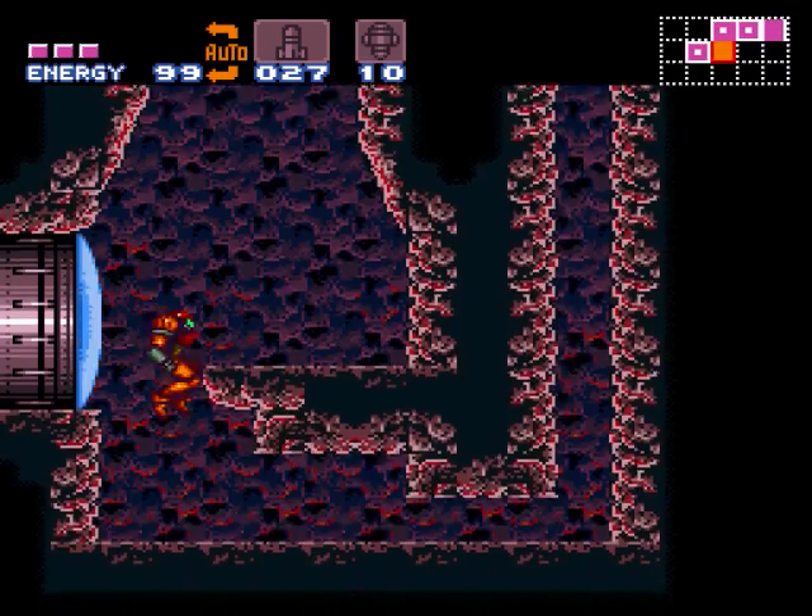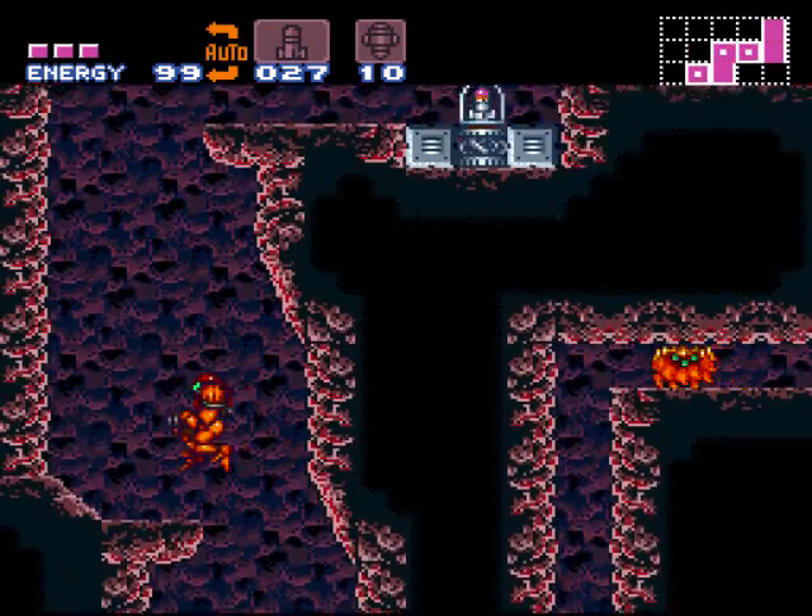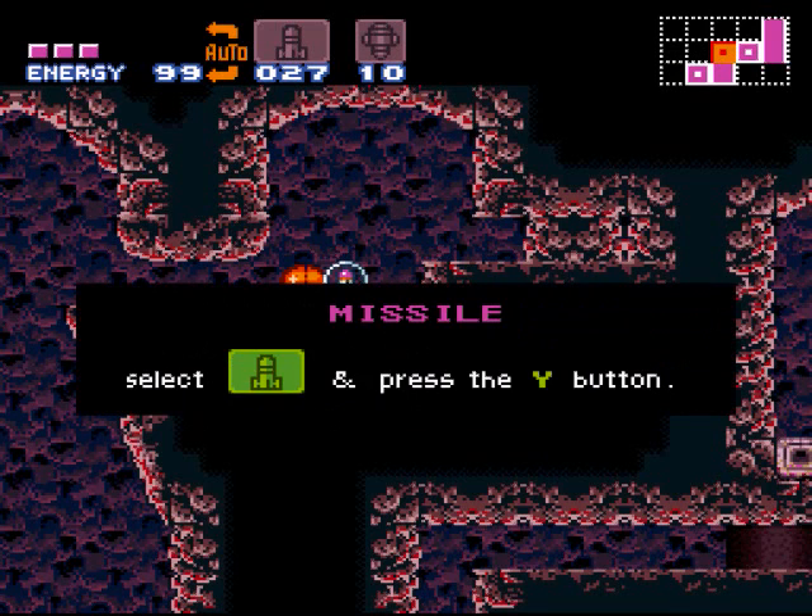Alright, now we've got the high jump boots, and since we took care of that guy earlier, we don't have to worry about him now. We just jump up here and go through the door, and we're done.